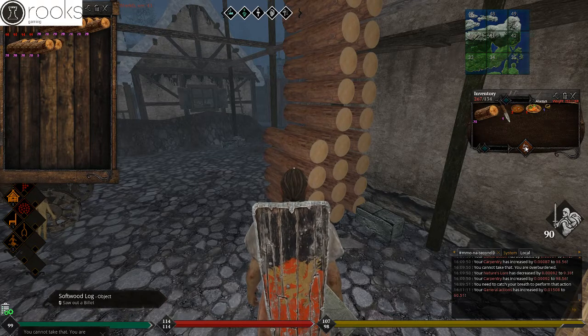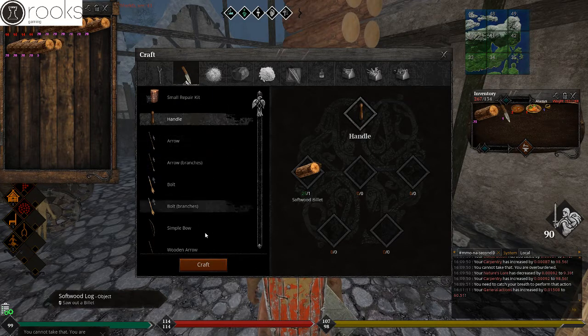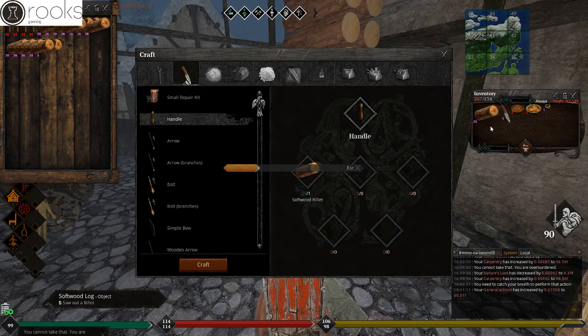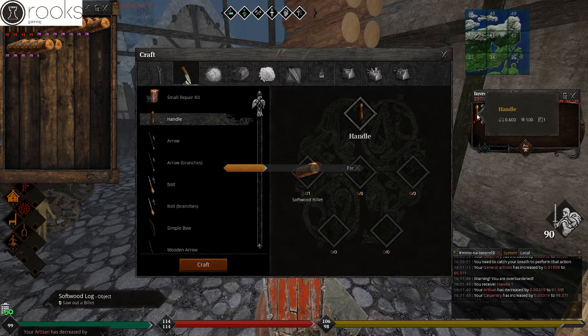So now we're going to go to our inventory — this little anvil and hammer icon is going to access our crafting menu. We're going to start with the handles and mass produce those. This is the easiest way to level carpentry. Also, you're going to need handles to make tools — maybe someone else in your group is able to use these handles to make tools for everyone else. This is not something carpenters use necessarily, but everyone else does, and you want to help your fellows out.